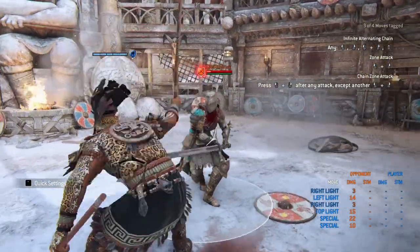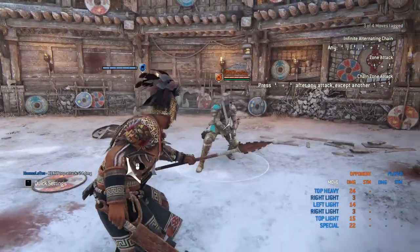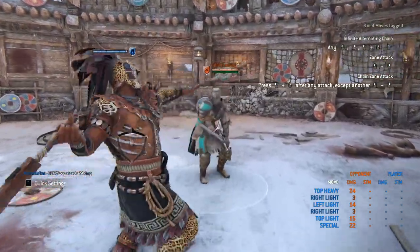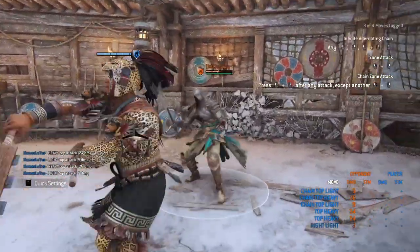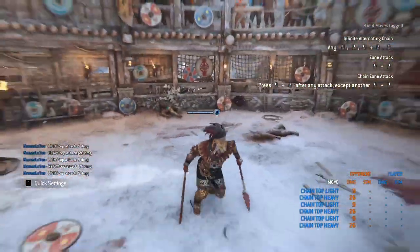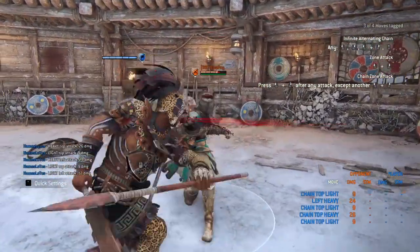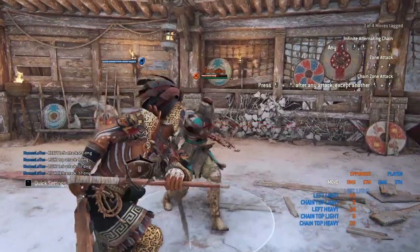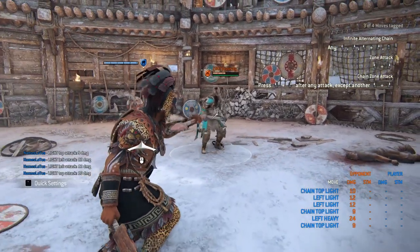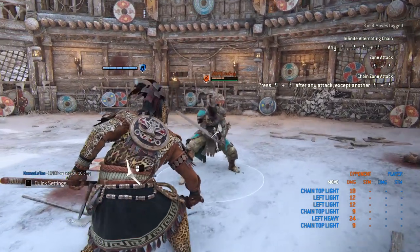We're going to get into the chain now. You can start off with heavy light, then heavy light again, and you can just keep spamming that — it's never going to end unless they block the light. The light in the chain is really fast. The first light is 500 milliseconds, but if you do light light, that second one is 400 milliseconds, which is pretty quick. I have a hard time even trying to block those.